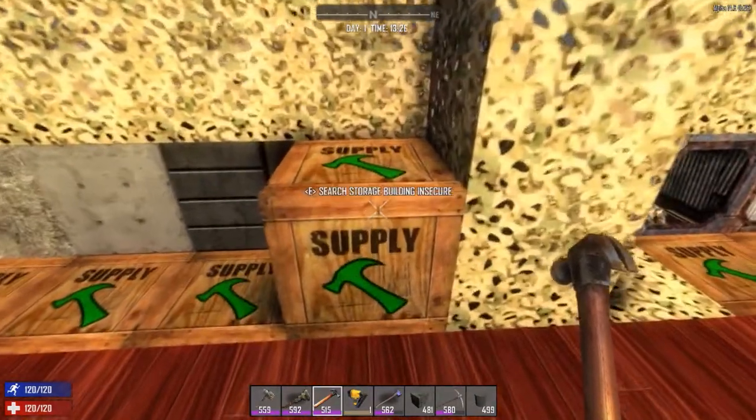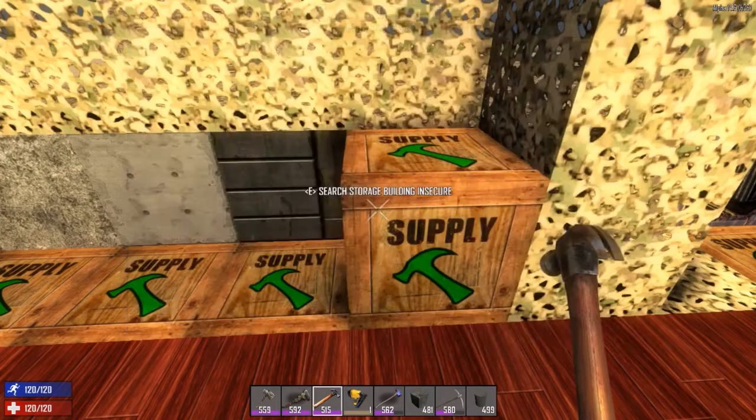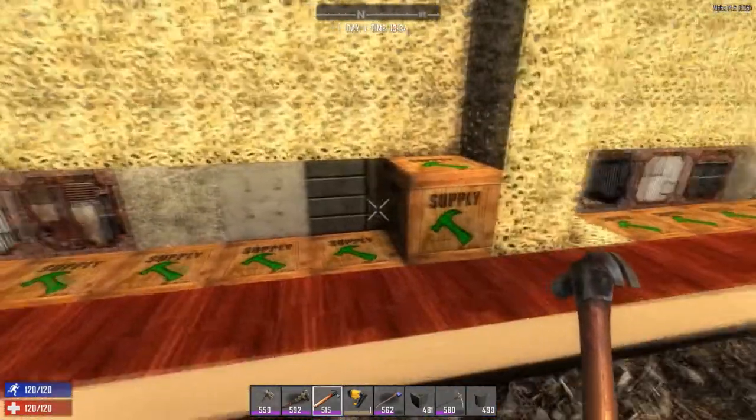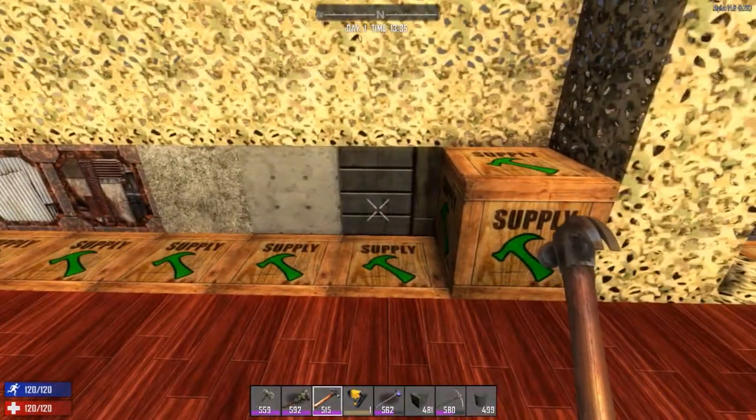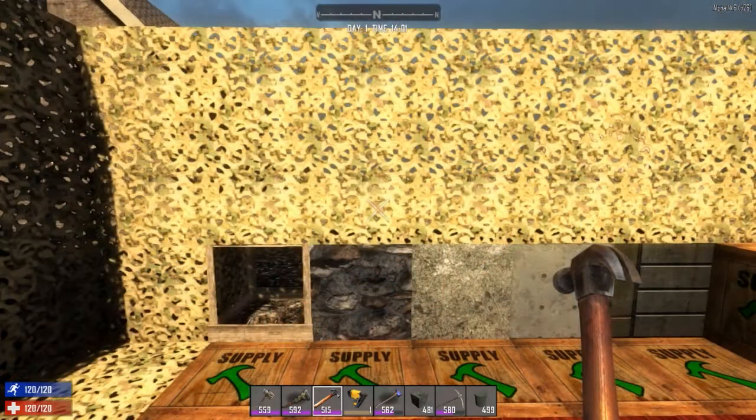Let's look at the overall cost to upgrade a wood frame all the way to steel. You'll need 30 wood, 20 iron, 20 concrete mix, and 10 steel — not counting forge fuel. But since concrete mix is crafted from cement which is crafted from stone and sand, the actual raw materials are: 30 wood, 40 scrap iron, 60 stone, 20 sand, and 20 clay. It takes a long time and is quite costly, so let's look at some shortcuts.